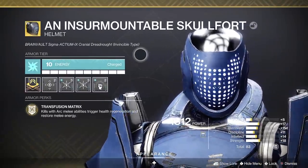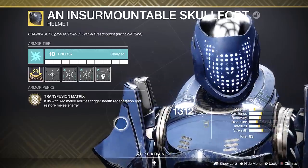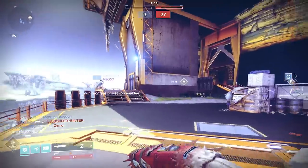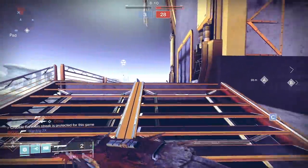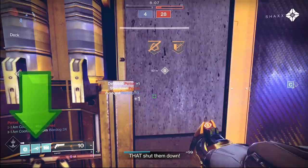This helmet — I believe it's one of the best in the game for what it does. Transfusion Matrix: kills with arc melee abilities trigger health regeneration and restore melee energy. Usually players think about shoulder charge when they think of the Skull, and it's okay with shoulder charge, but the other trees have a little bit more value. In the Crucible, you can do the shotgun body, follow through with the shoulder charge, and where the Insurmountable comes in, it allows you to restore the melee energy. That's the only way to do it right now — otherwise you need the Greaves.